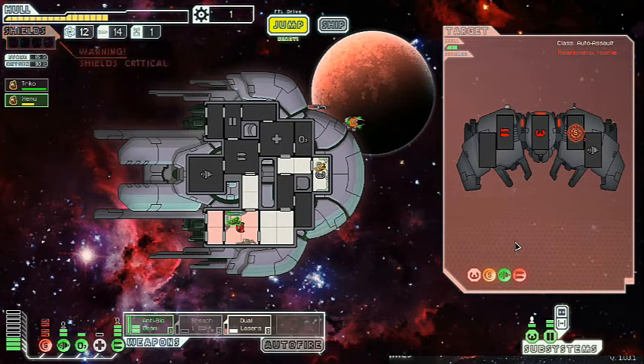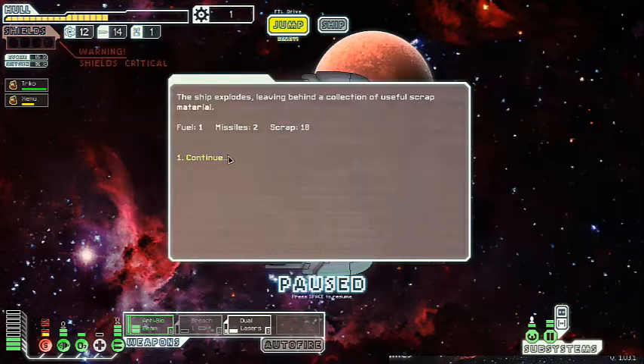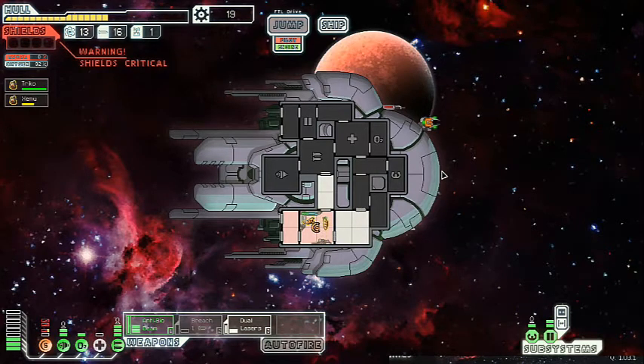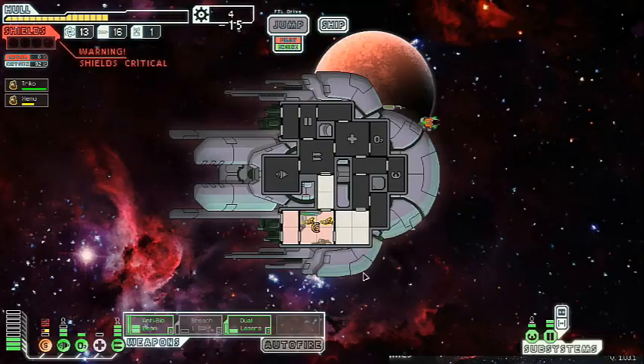Just two more hits is all that's needed to take this guy out. Unfortunately, we are at about half health so far in Sector 1. We can definitely pull out of there — we can definitely make it better. But that's not really a good place for us to be this early on in the game.